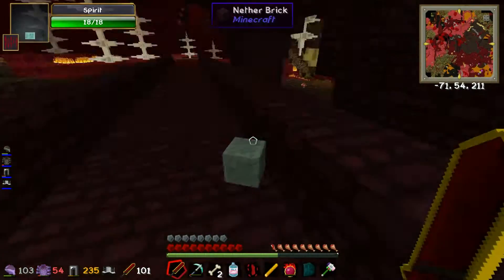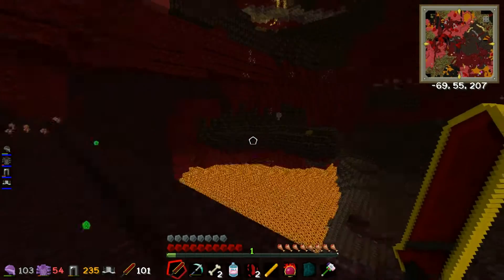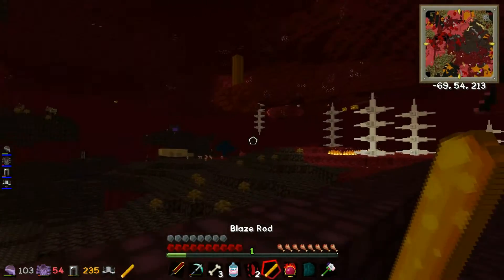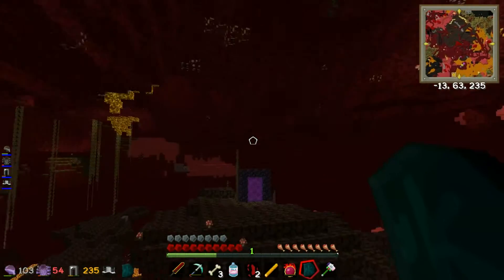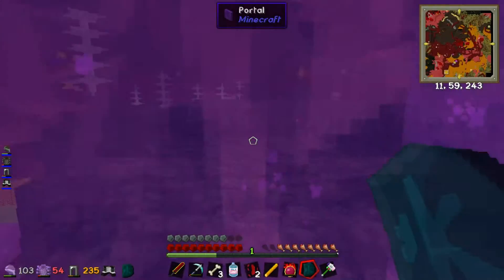We got ourselves a blaze rod. We can make some — we can make some magma warts. Magma warts? That should be a thing. We should make some netherworts. And it gives me a chance to show off the Tannier as well. Cool. That was quite simple.